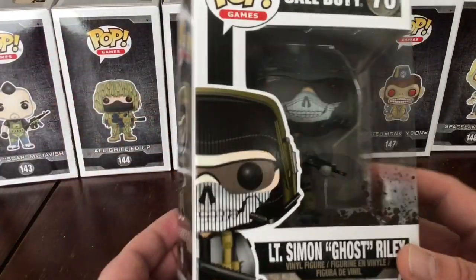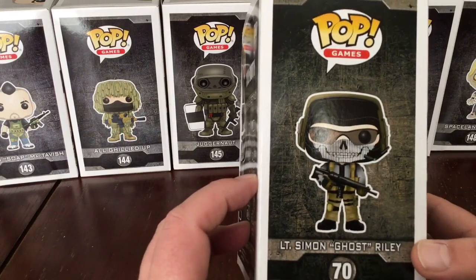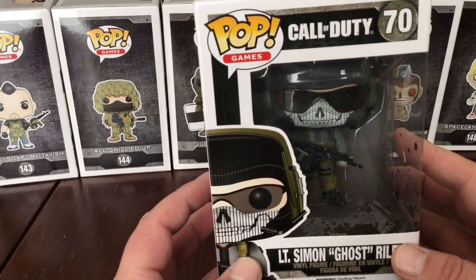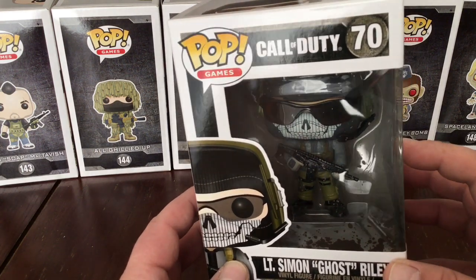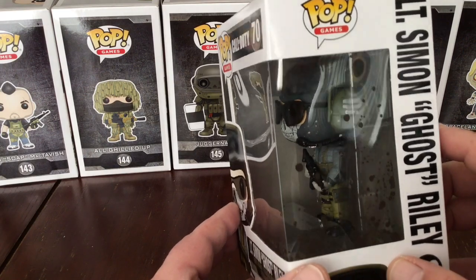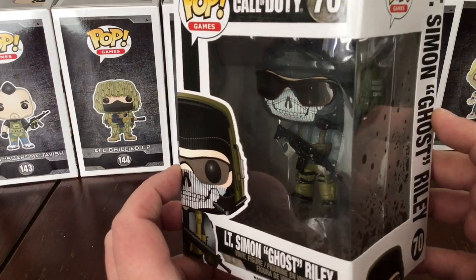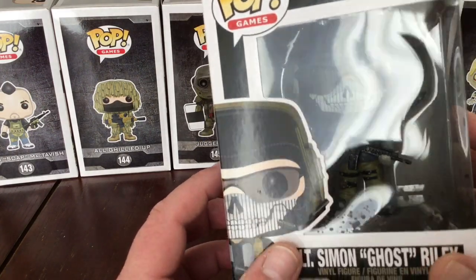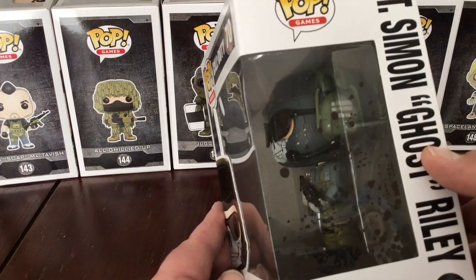Next up we have Lieutenant Simon Ghost Riley, number 70. This is Ghost Riley — the one with the mud splatter on it. Quite nicely detailed. He's got his mask and his coloured glasses, which are actually see-through. He's got a little boom for his mic. CB11B — I don't know if that means anything; some folk like the little Easter eggs. He's got a kind of Union Jack on his shoulder, though I don't think it's coloured red, white and blue. He's got his grey balaclava on — you can see the kind of real effect there.